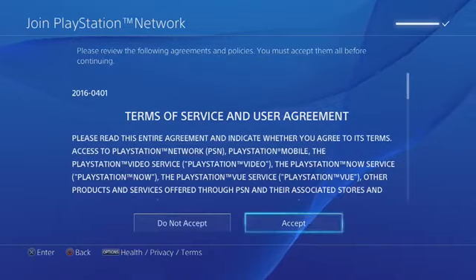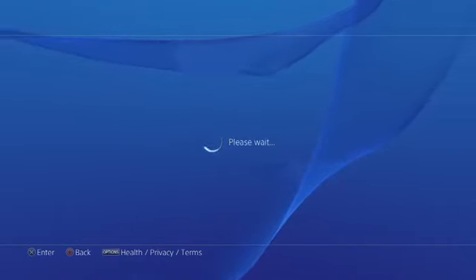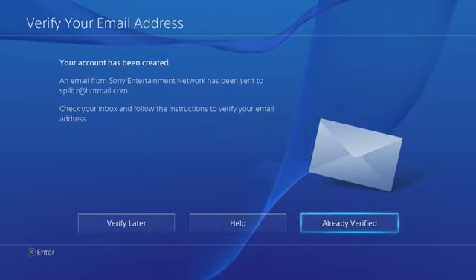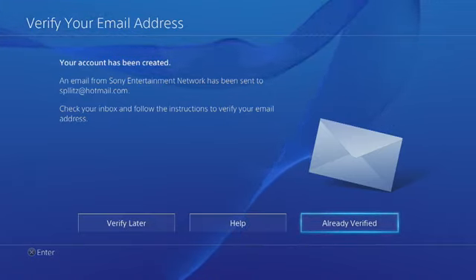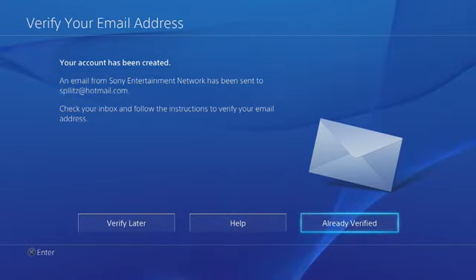Confirm, then confirm again, and accept the terms. Now this is the part where you need to verify the email that PlayStation has sent you. Go into your email and accept it. Once you've verified your email, go back and click 'Already Verified.'